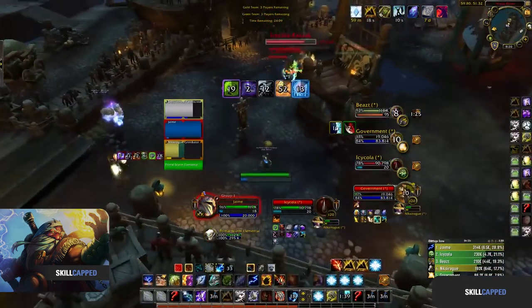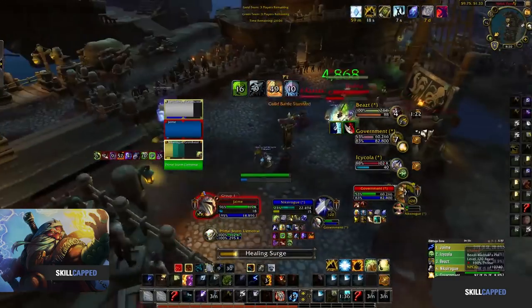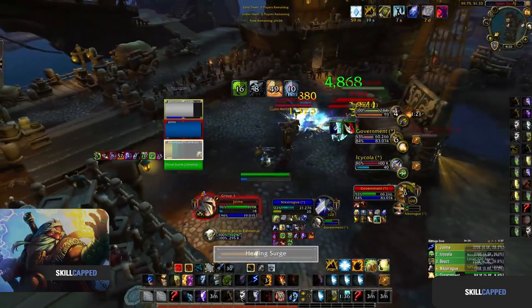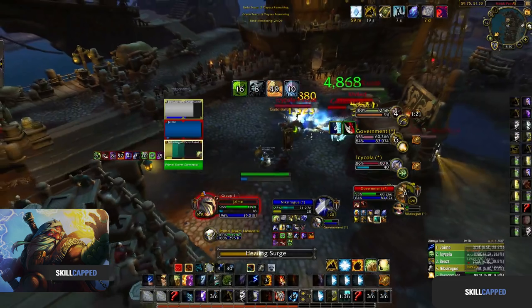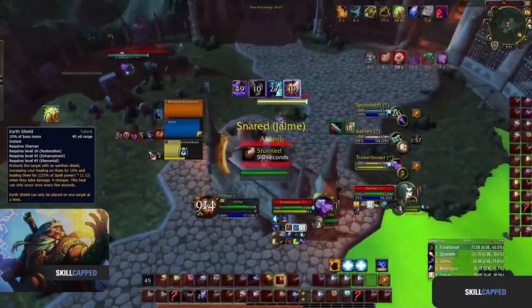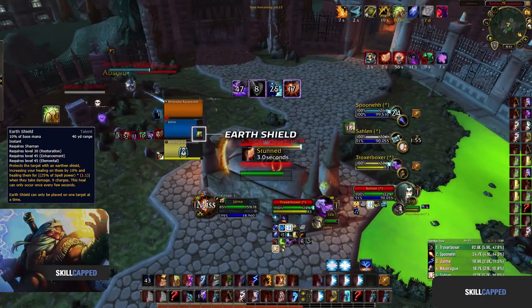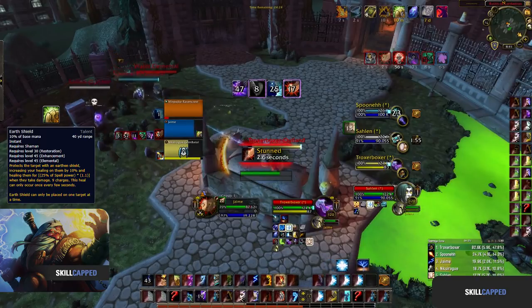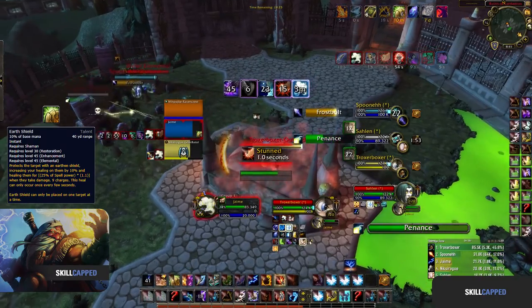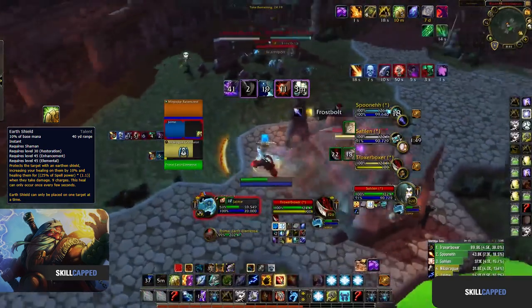In another example, it's Jaime's team who is dropping under pressure. With his Rogue dropping low, Jaime opts to help his Priest recover by healing his Rogue with Healing Surge twice before continuing to do damage. Earth Shield should be kept up on whoever the enemy team is focusing. It does a little healing every time the target takes damage and is worth applying every time it expires, as the healing over the course of a game really adds up, helping your healer to preserve mana and keep your team healthy.